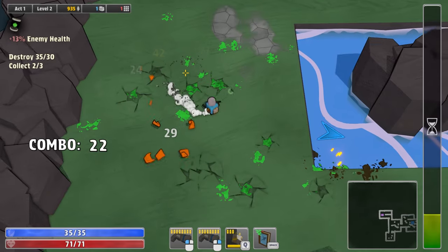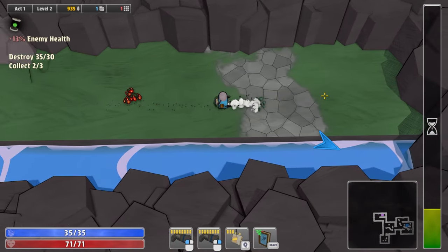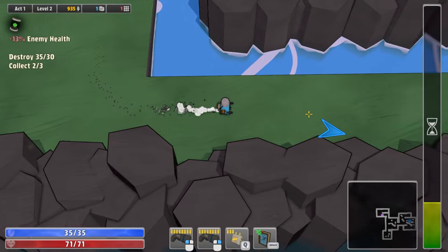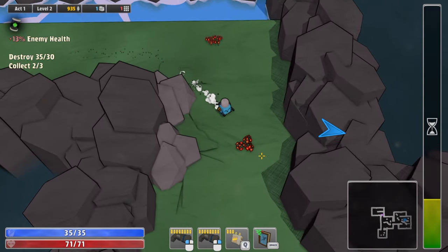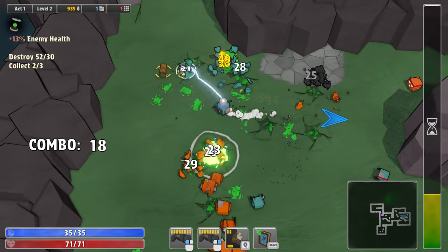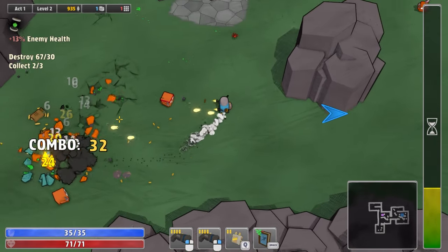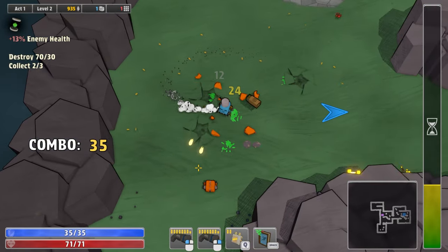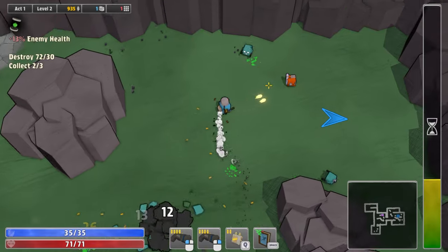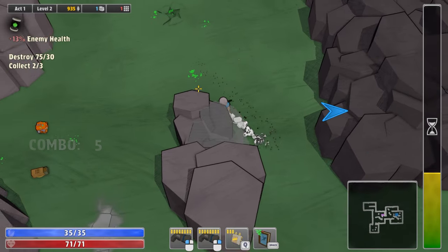It's so good man. If you guys notice in the upper left corner, it does say plus 13% enemy health. So rather than fight an elite enemy, it's just a modifier that applies to all enemies — which is what that skull icon was all about. I assume that by doing a harder mission with a modifier on it, we would get better rewards. I'm just assuming that. So at the end of the map we'll have to see what we pick up here.